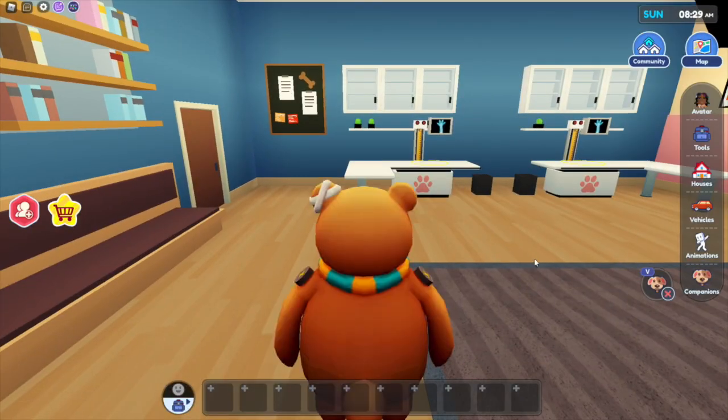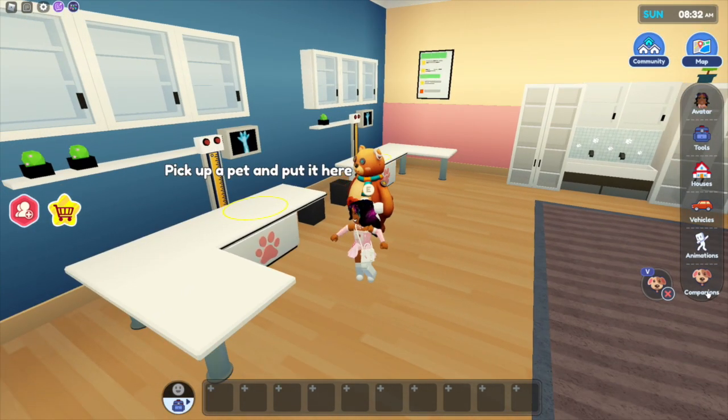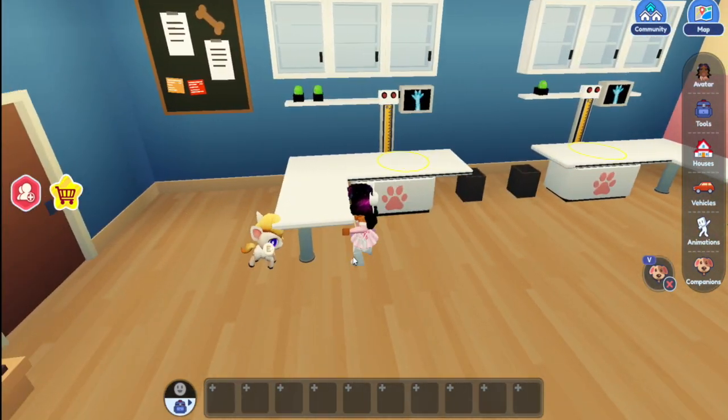Now we're going to go out here and I'm going to very quickly show you guys how to treat your pets here. Let me pull out the small pet. Here we go, baby horse — well, I think it's a horse. And press E.